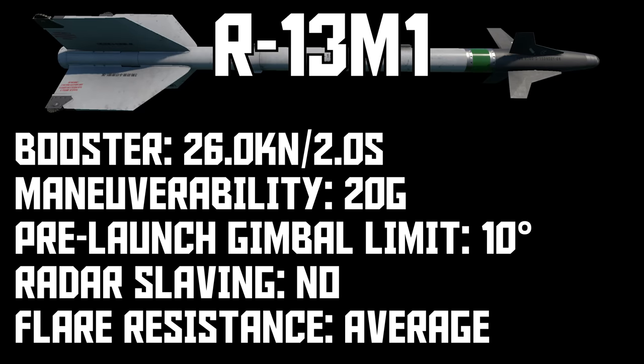Like the 9E to 9J progression, 13M to 13M1's big upgrade is the new fins, which improve responsiveness and bump maneuverability up to 20G, but the motor and seeker remain unchanged. Effectively, you can think of the R13M1 as an AIM-9J with better range but no radar slaving.